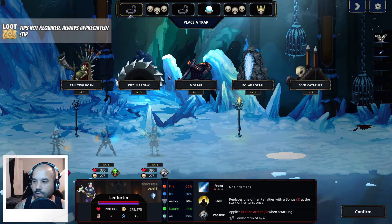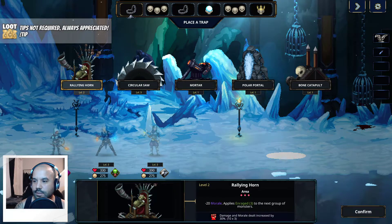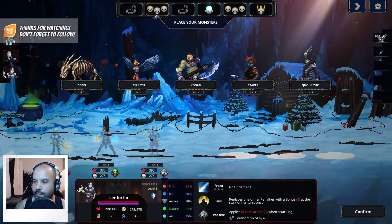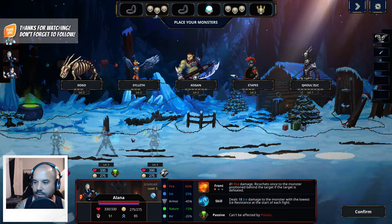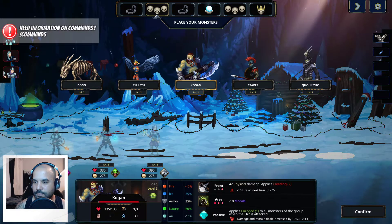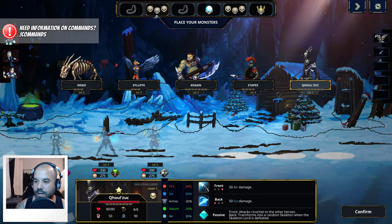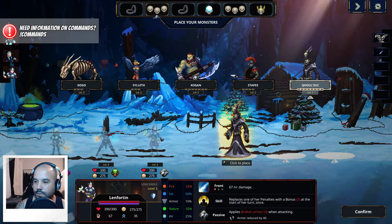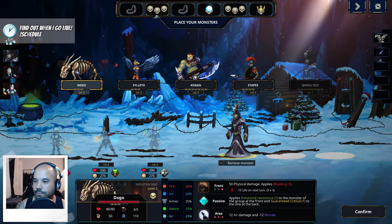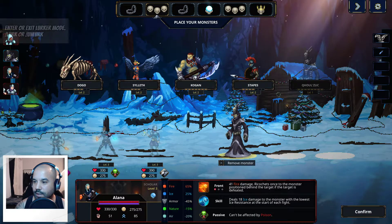What are we looking at? Fire damage to the back. Dodge the effects of the first trap, morale losses reduced by 50%, passive can't be affected by poison. Fire damage to the front - there's a lot of fire damage happening here. 18 ice damage to the monster with the lowest ice resistance at the start of each fight. This is also a trap at the front - only one person has negative ice resistance. Only one has negative fire resistance - that's also just attacking the back. Physical damage - okay I guess, but I'd rather rally the troops. Air to the front, fire to the front, fire to the front, and air to the front, fire to the back.